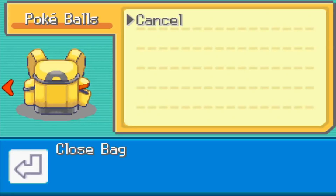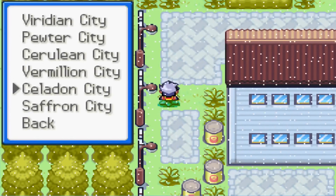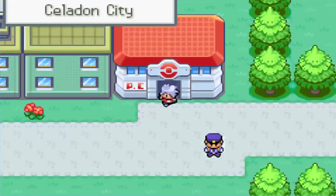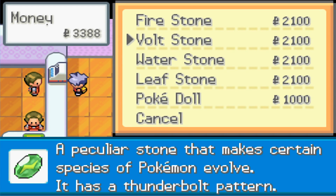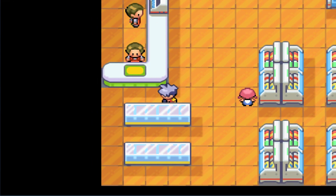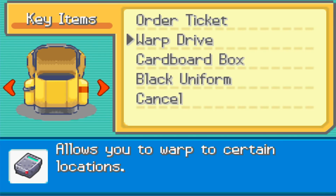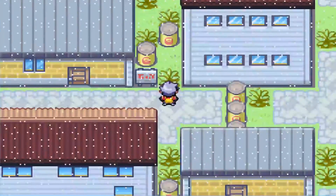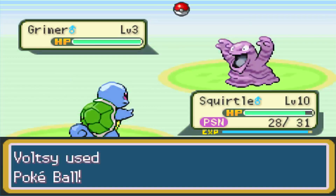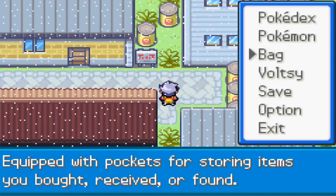We hatch a plan: use the Warp Drive to get to Celadon City, heal up, buy Pokeballs at the mart, then warp back to Gringy City. The Warp Drive shows loads of cities in this game. Back in Gringy City, we catch a Poison-type Pokemon using a Pokeball. The commentary notes you even get XP for catching Pokemon — cool! Now we're no longer being poisoned.